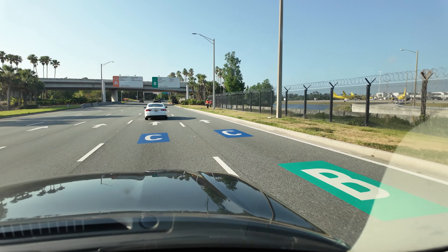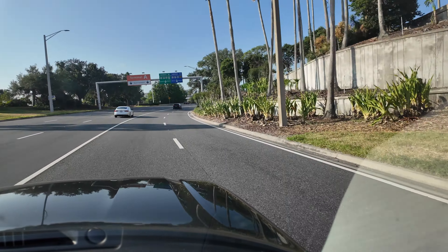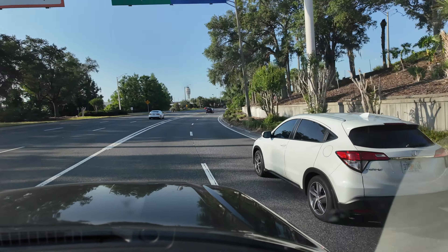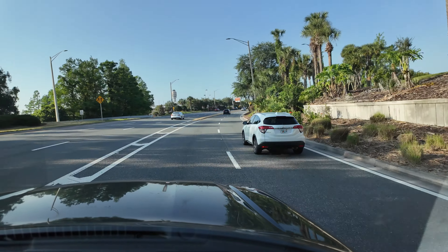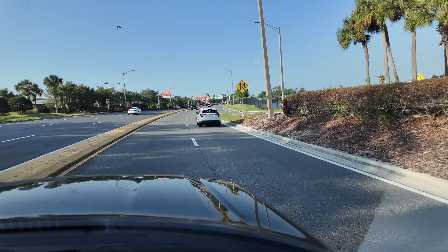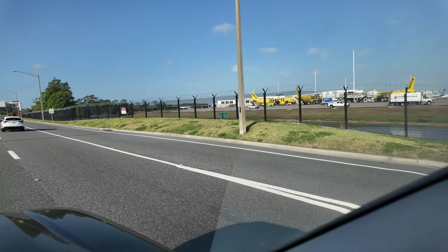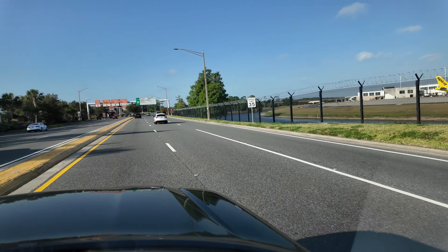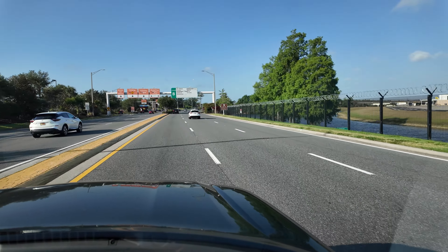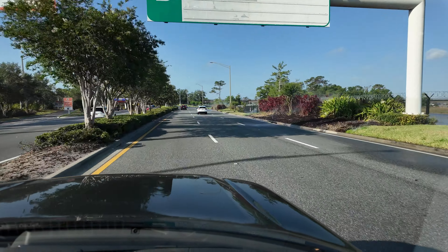Each terminal has their own car rental return. As you can see, they have painted on the ground which lanes should be for the correct terminal. Here comes the first minor stress point — the big Terminal C side is covering three lanes. Just follow the markings on the road themselves, and ignore this sign.